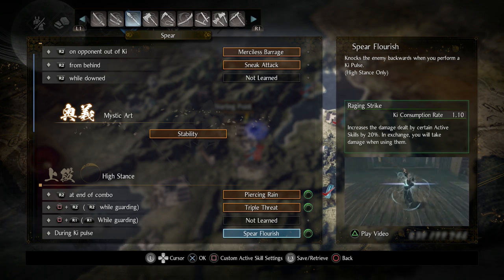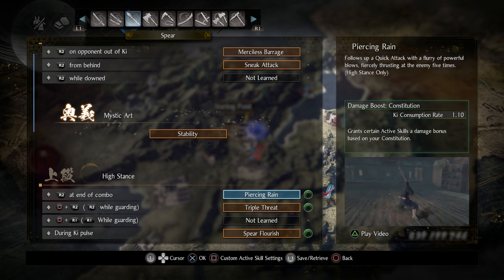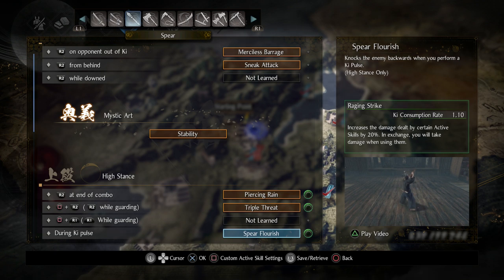For Spear Flourish I have Raging Strike — it boosts damage by 20 percent which is a lot, but you take damage when you use it, so it's great for a critical build. However, if you put Raging Strike on Twisting Spear or Piercing Rain you'll basically drain your health to almost one. With a lot of Life Recovery and Amrita Absorption plus the Extraction Talisman, you can recover health, but against bosses it drains you just enough that one hit kills you — so I don't recommend it on those skills.